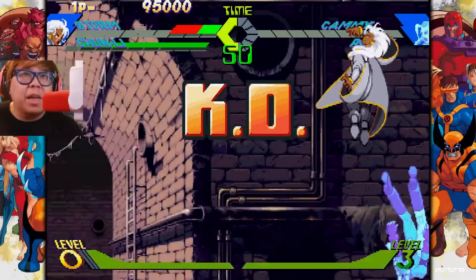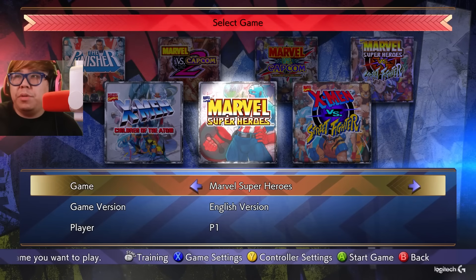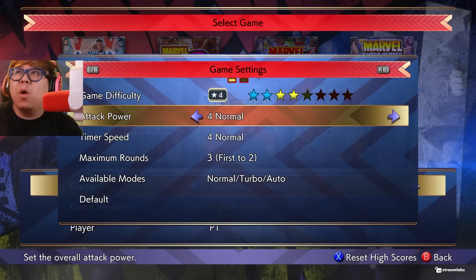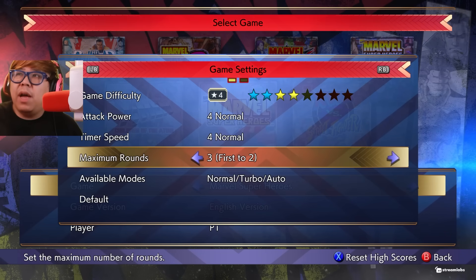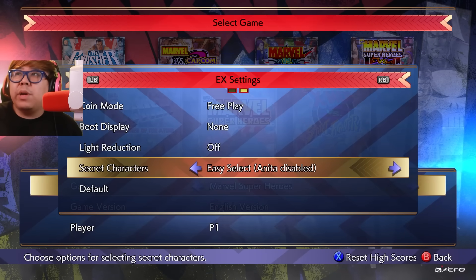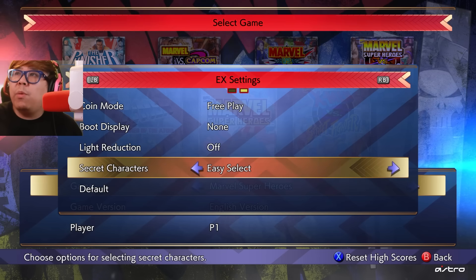You get grabbed into lightning storm - that does a crap ton of damage. All right, Marvel Super Heroes. What are the game settings? Attack power, timer speed - you could do like first to five, first to three. Secret characters - oh wait, what? How do you pick Dr. Doom and Thanos? Actually that's kind of hype.